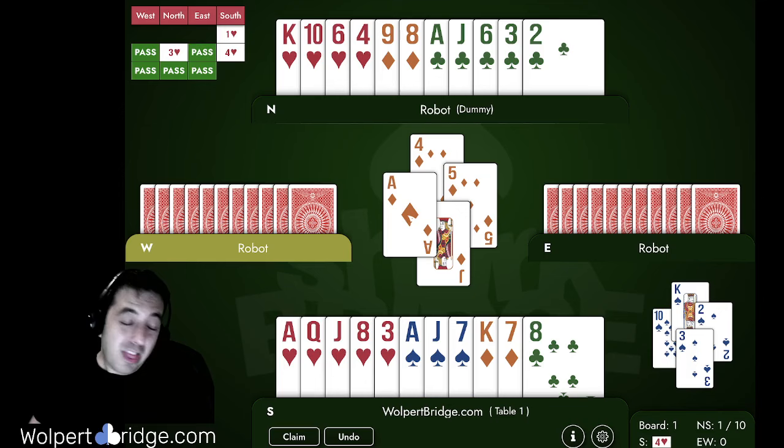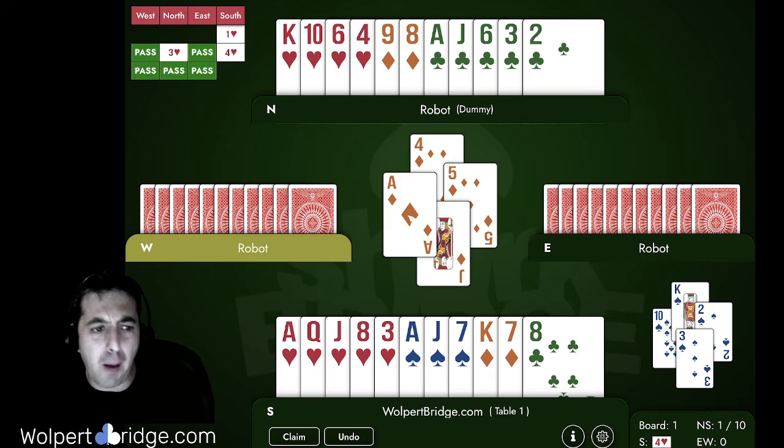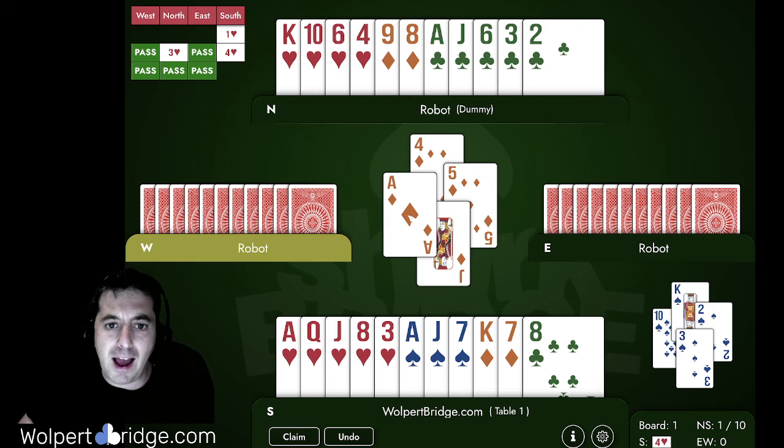So I would play a diamond to the jack, and that would lose to the ace. Now from a defensive perspective, you have to think to yourself: why is declarer not playing trumps? I think we should play trumps — that's kind of what I'm always trying to do, the opposite of what declarer's doing. So if I was the defender here, I would be playing a trump back.